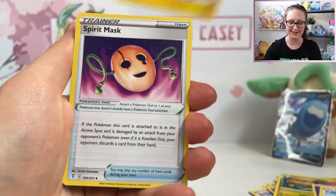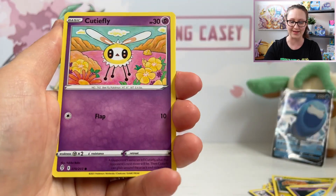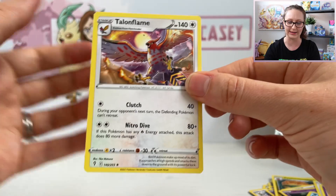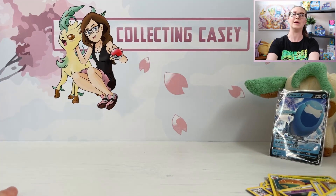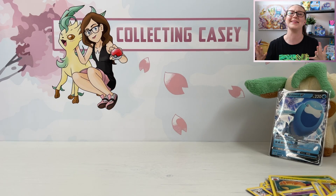I just want another Leafeon. I want a Leafeon full art. Lantern, Spirit Mask, Woobat, Tympole, Psyduck, Eevee, Cutiefly, Reverse Holo Rogue and Roller, and a regular Rare Talonflame. Arceus. I need the Leafeon.